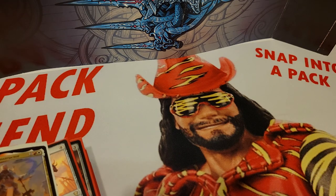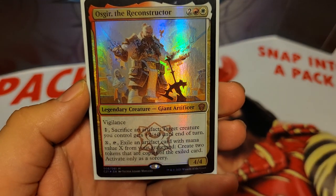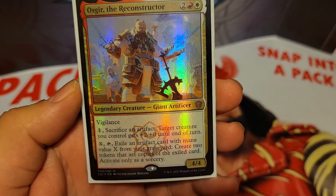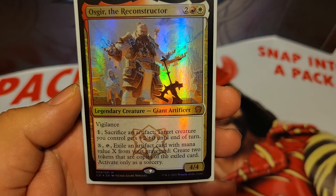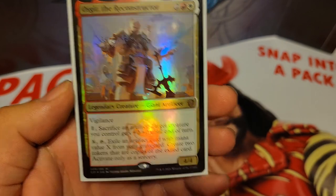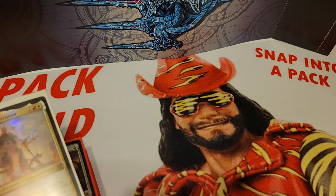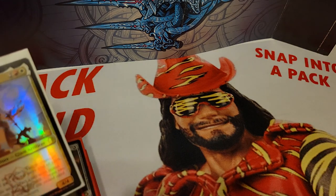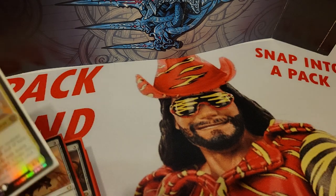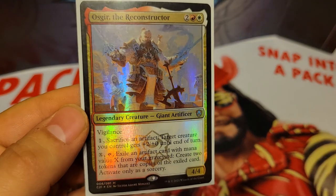Hello everyone. Today we're going to be going over a Commander deck based off of a new commander from the Strixhaven Commander Decks. His name is Asgir the Reconstructor. He's a Boros commander and he's very artifact heavy. I thought he was a really cool commander, very different for Boros, and I just really like the artifact theme in Commander. So let's get into it.